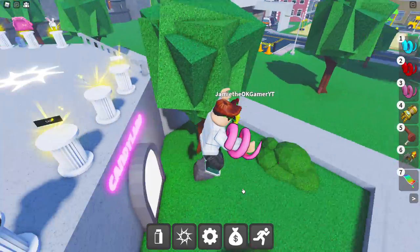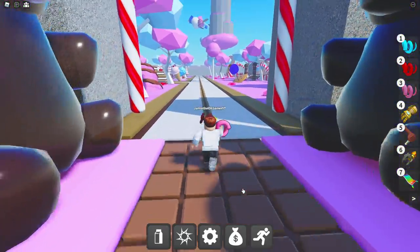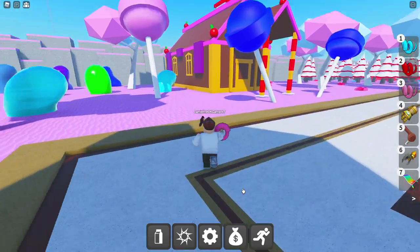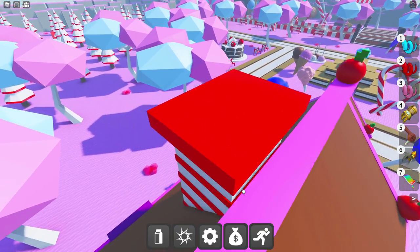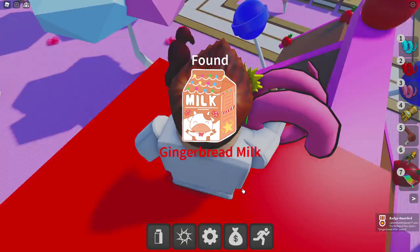We're going to get Gingerbread Milk. Head back to Candyland and go to this house over here — you've got to go through or into the chimney, basically. We're just going to get on up like so — there we go, land on in. Where is it? There it is — Gingerbread Milk. Dope.